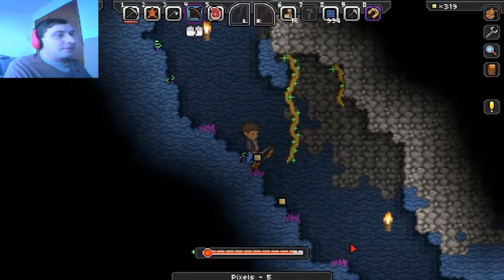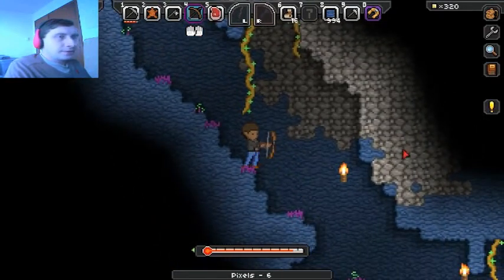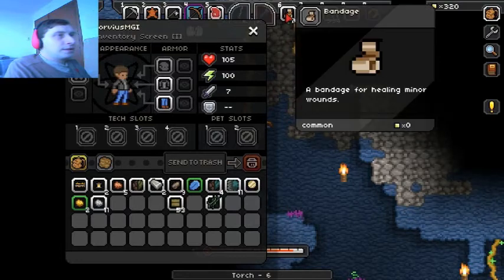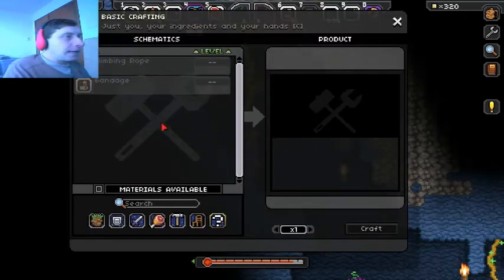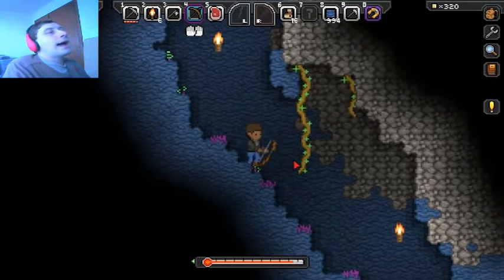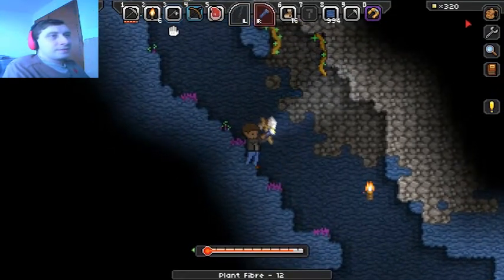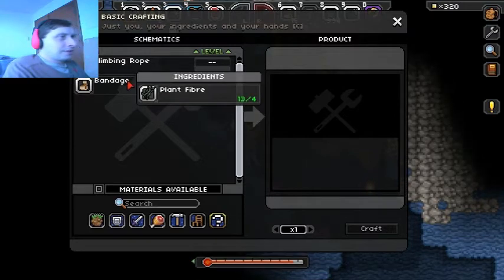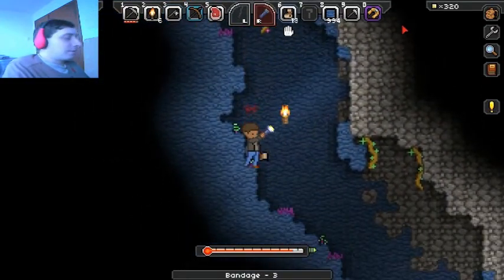That was a stifled sneeze. I found some more pixels. I'm out of torches though — I'll have to make some more. I found some coal. Wonder if I can make bandages on the fly. I need a crafting table for that — actually wait, no I don't. Let me get some plant fiber. Plant fiber, 12 — crafting menu — bandage! Holy crap! Oh, there's a climbing rope too, that's probably good to have. Can never have too many bandages — that's what I always say.